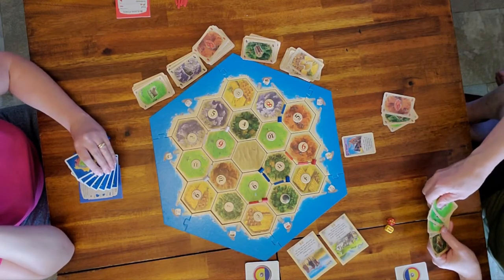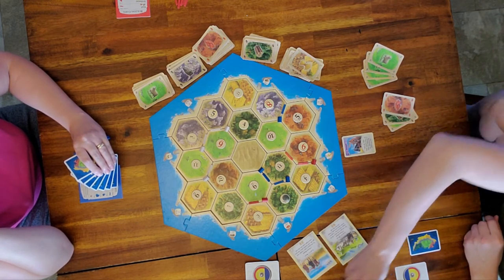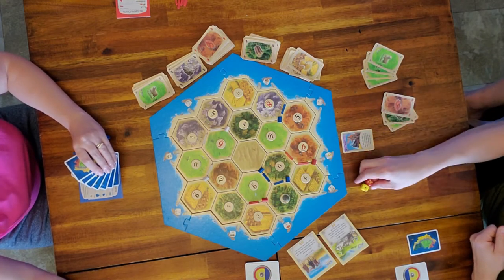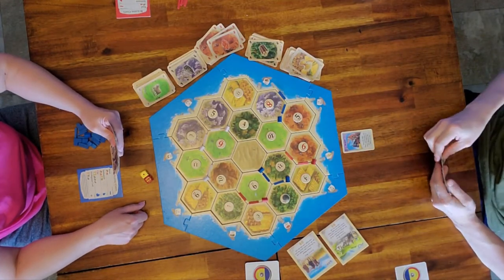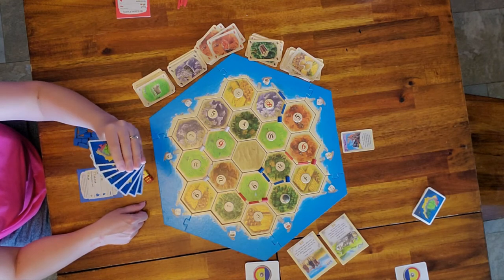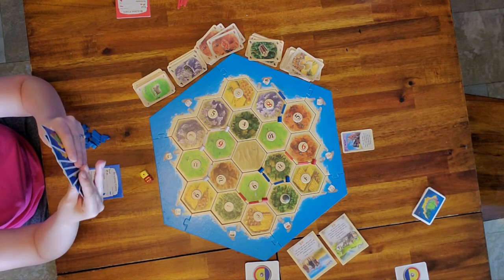Dad's getting ready to build a settlement but he's missing a wheat. He has a whole lot of sheep so he's trading them in four-to-one so he can build his settlement. Then I rolled a seven and dad pointed out I have a full hand — when you roll a seven, if you have more than seven cards you have to get rid of half. I have eight cards so I have to discard four.